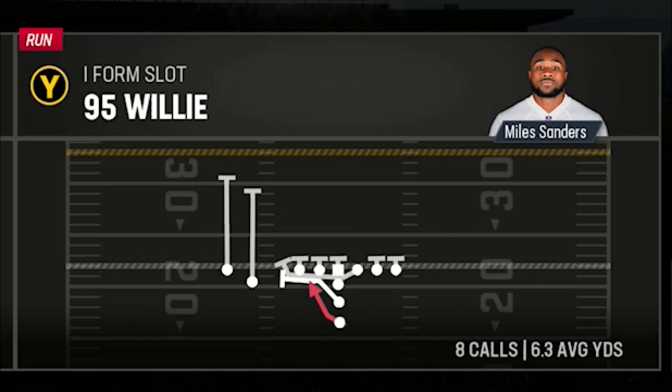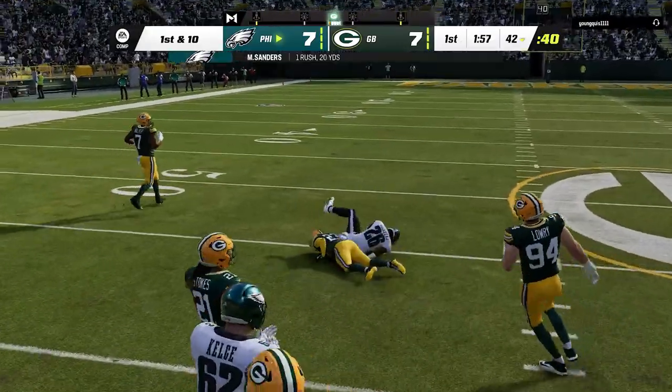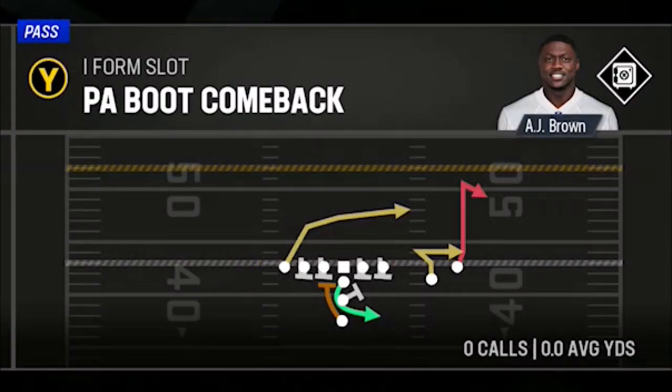Since I plan to run the ball this game, I do exactly that — the 95 Willy is probably one of the best run plays in the game that nobody knows about. Even though he is using a goal line defense I still break through for a big play to get the first down. On the next play he stops the run for a short gain, so since he's running a lot of man zero I decide to use the PA Comeback, since every route in this play is a man beater.